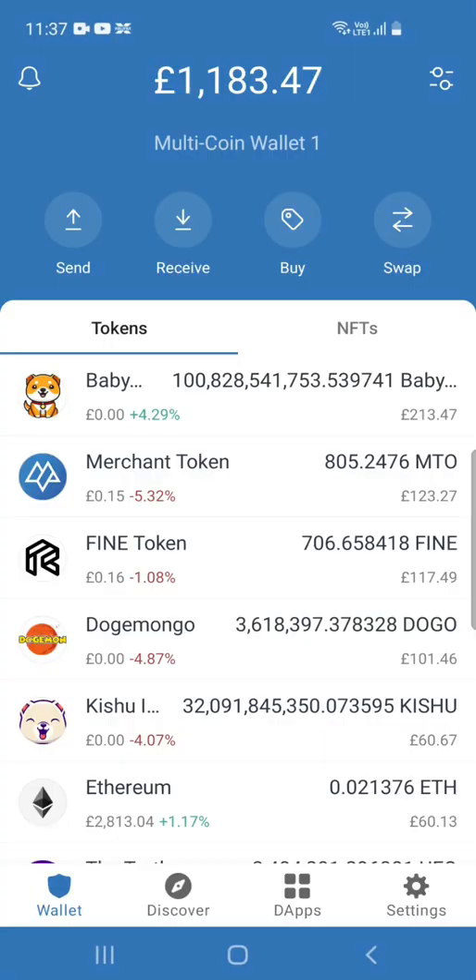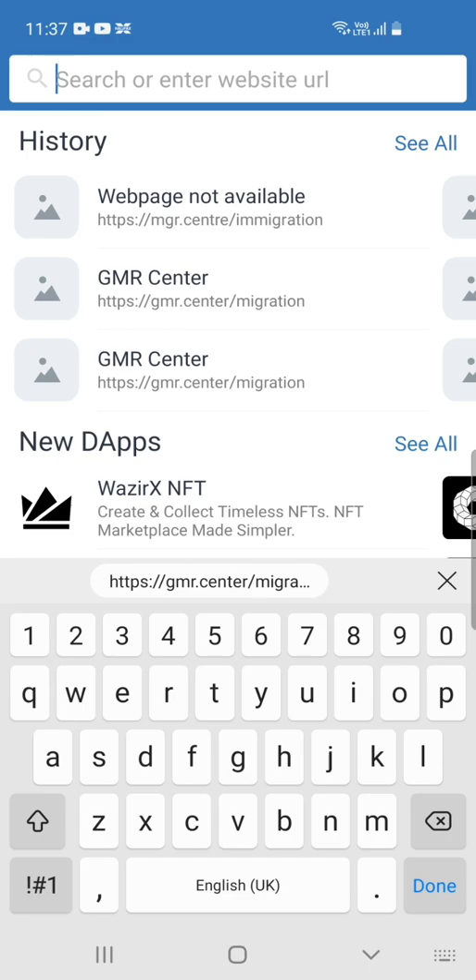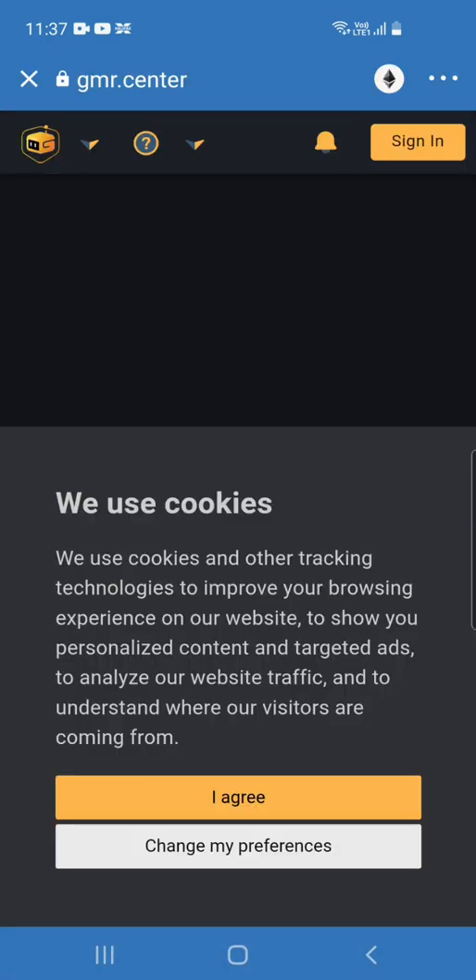Today I'm going to show you step-by-step how you can migrate your gamer tokens from v1 to v2. When you open your Trust Wallet, go to dApps, then on the search button enter this URL: gamer.center/migration. When this is loaded, proceed to the next step.